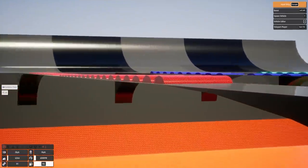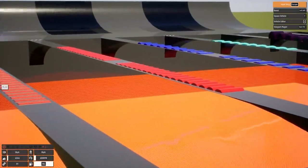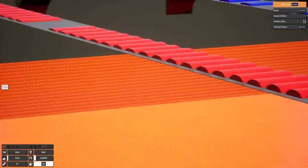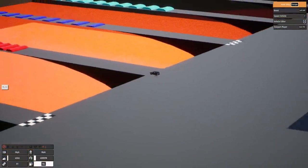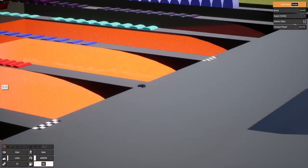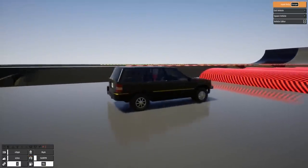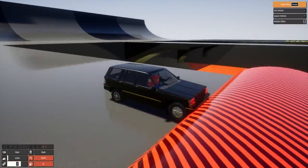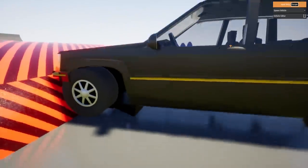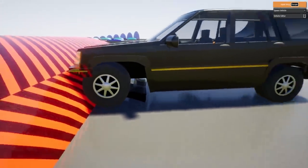Looking at the red one — why does it seem like I'm supposed to hit this from the other side? Right, because it gets progressively bigger, you don't hit the bigger side first. Even though the finish line is not on this side — it's fine. I think we've officially killed the car. I think the engine just fell out. Can confirm: the engine block has fallen out of the Jeep.